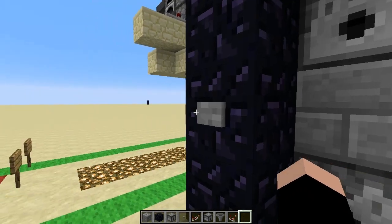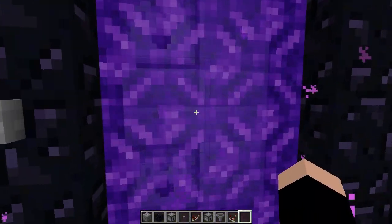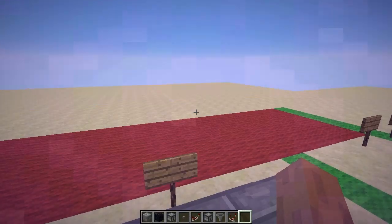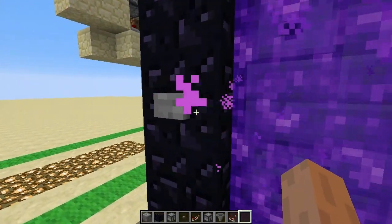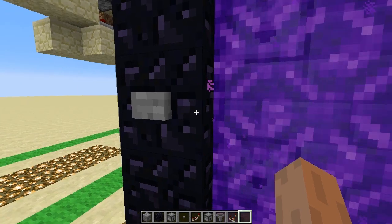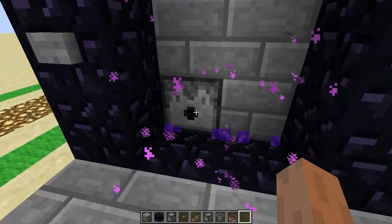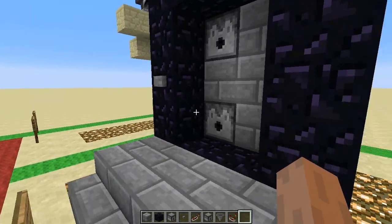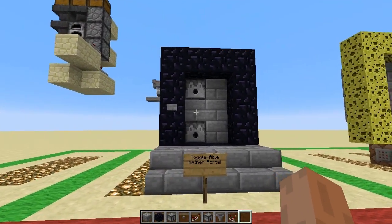So you come up here, you press your button, and your nether portal turns on. You go in, do your own stuff, you go back because you got bored, and then once you get through the portal — my skin just disappeared, wonderful — you press this button and the portal's gone. No sounds, no pigmen spawning through, no players coming out, and it's pretty damn awesome.